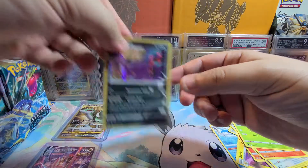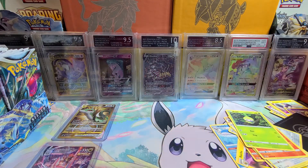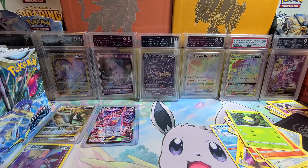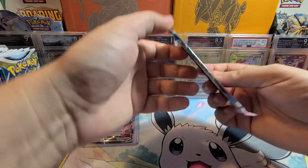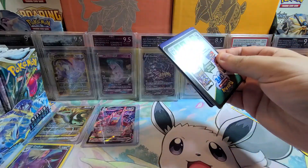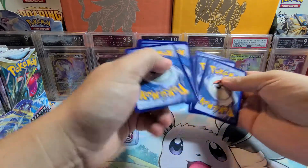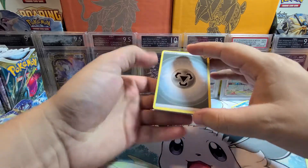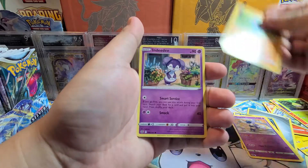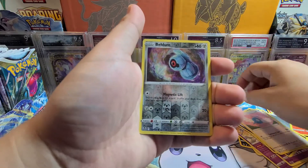Let's hope we keep going — that's definitely not a bad start. Pack four: Metal Energy, Golbat, Gym Trainer, Meowstic, Fanpee, Indeedee, Marini, Misdreavous, Swablu, Reverse Beldam — pre-evolution to my favorite Pokemon.